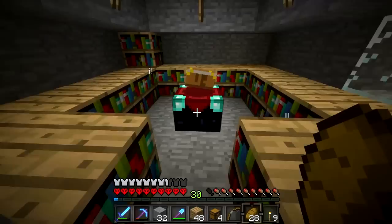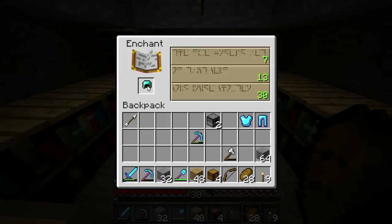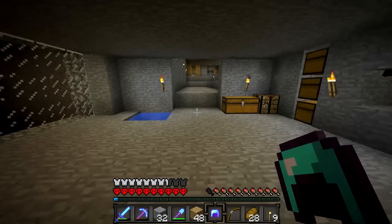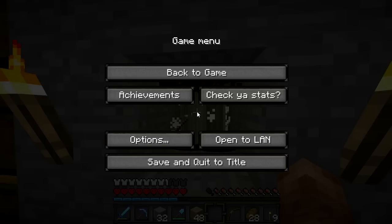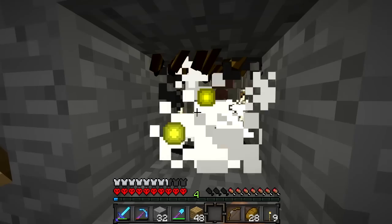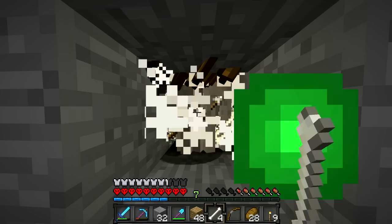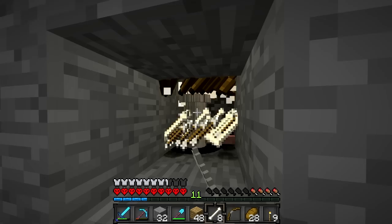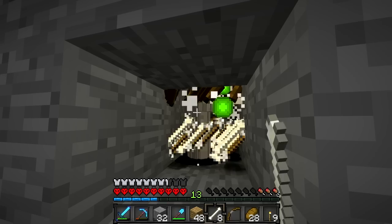Alright guys, so I'm back with another enchantment, and this time I am doing the diamond helmet. Let's see what we get — we'll go for a short one this time. Blast protection. It's not too good — I kind of just wanted regular protection. I'm going to be enchanting a lot more armor pieces so I can get good things to go fight the Ender Dragon and stuff. I'll get to work on a nether room shortly, because I need to go get blaze rods for my brewery room.